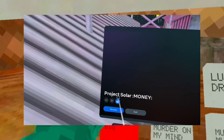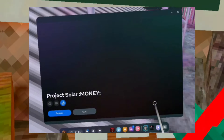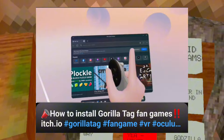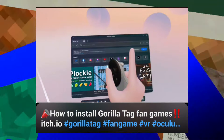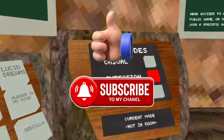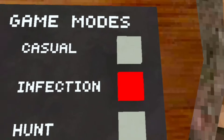If you'd like to play this Gorilla Tag fan game that has mods, music, public lobbies, and everything, all you gotta do is head on over to itch.io and install Project Solar. If you don't know how to download games from itch.io, check out our channel — we have a video on how to install any Gorilla Tag fan game from itch.io. Hope you all enjoyed this video, make sure to give it a thumbs up, subscribe if you haven't already, and until next time, we're out.